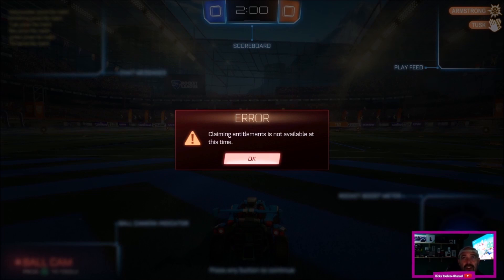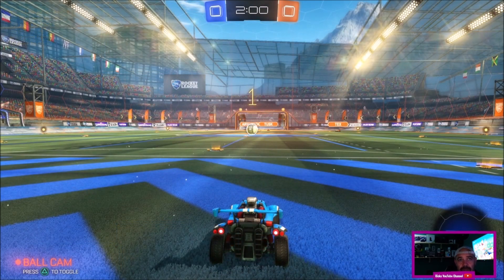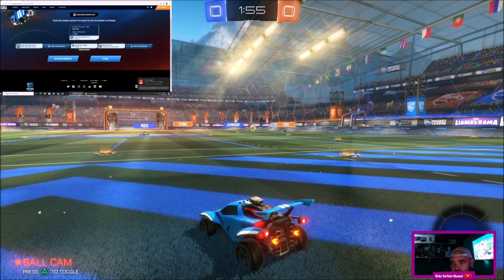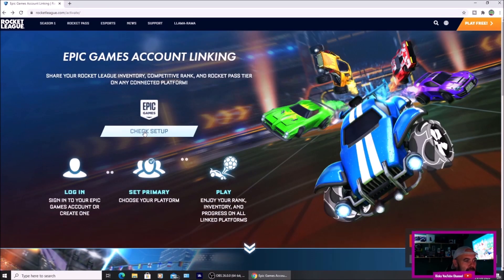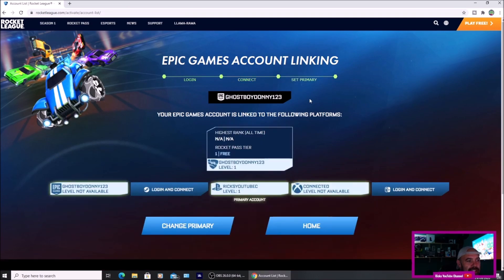At the moment it does come up with an error saying claiming entitlements is not available at this time — I presume there will be a fix for that, and it should be up and running within the next week or two. I'm going to go back over to the PS4. I've logged in, I've connected, and I've set the PS4 as my primary. So now I know Rocket League is linked to my Epic Games account.